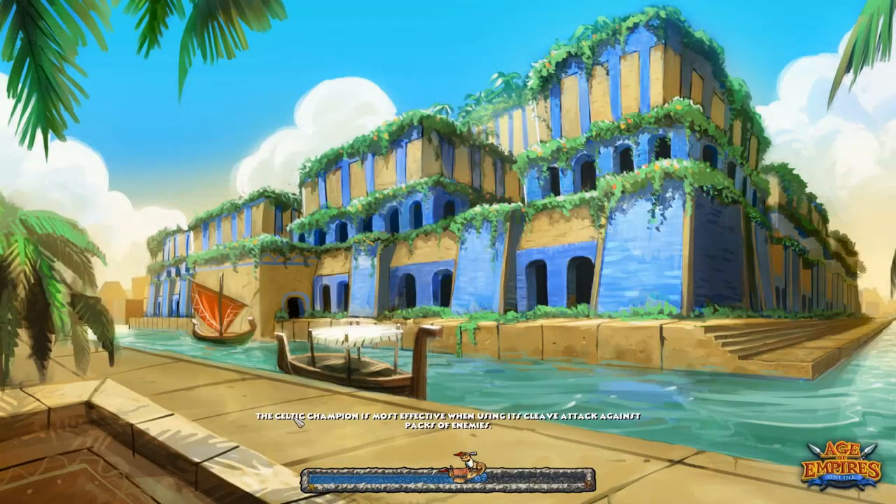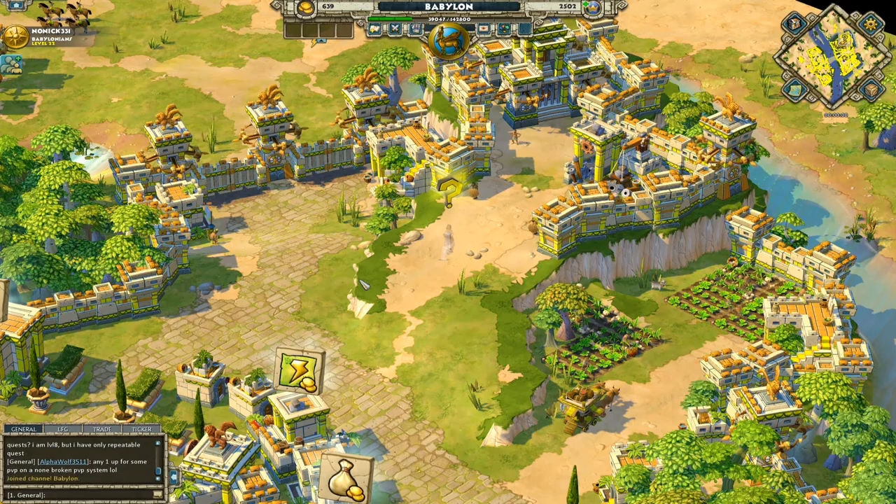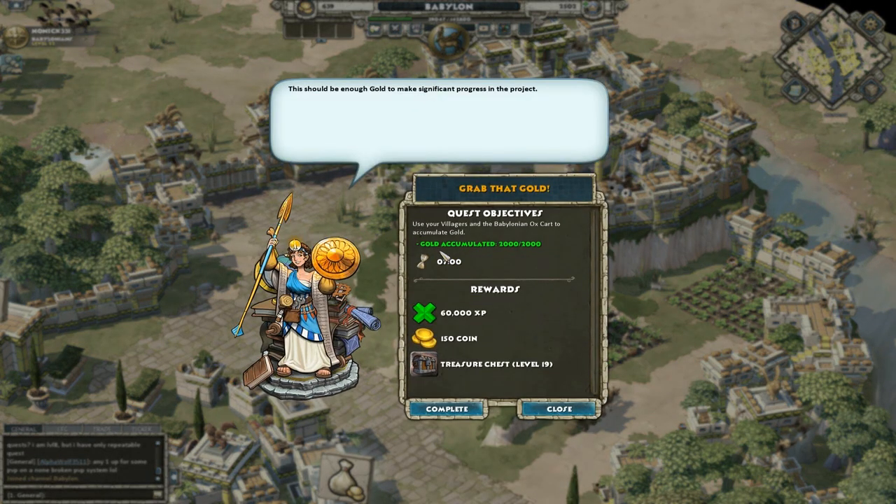Grab That Gold complete. The quest dialogue says: 'This should be enough gold to make significant progress in the project.' Wait, what project? Did I just gather gold for you to use to betray us again? Well, you didn't really betray us — you were just stupid. But you gave siege towers to the enemy, and I just gave you gold.